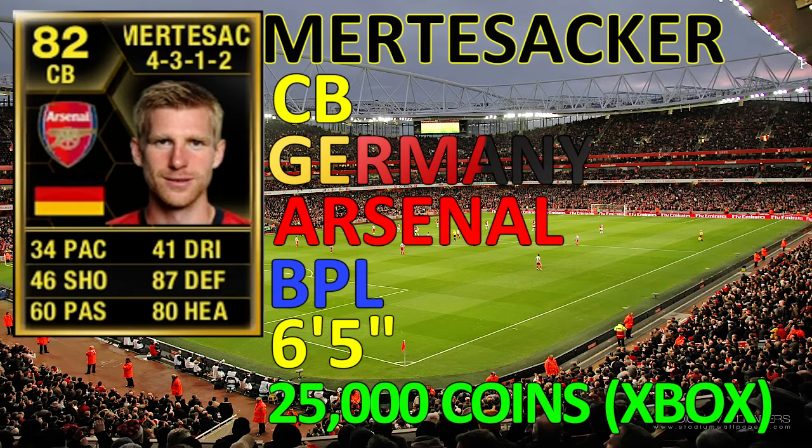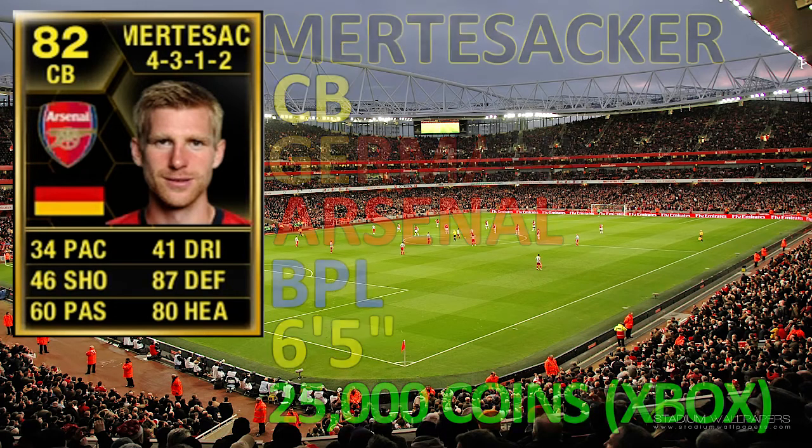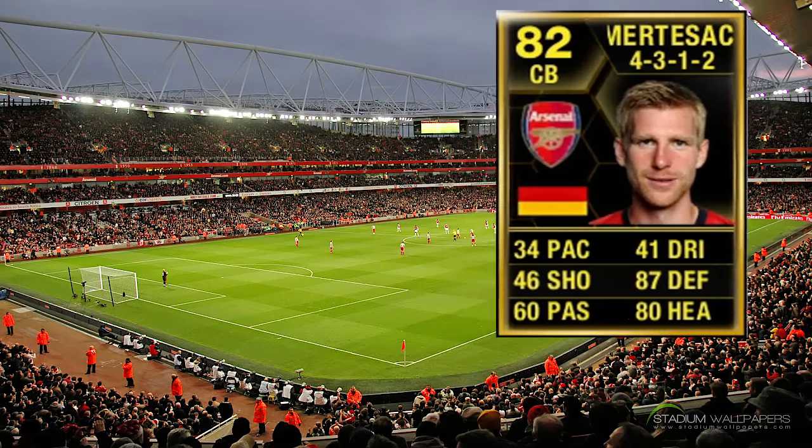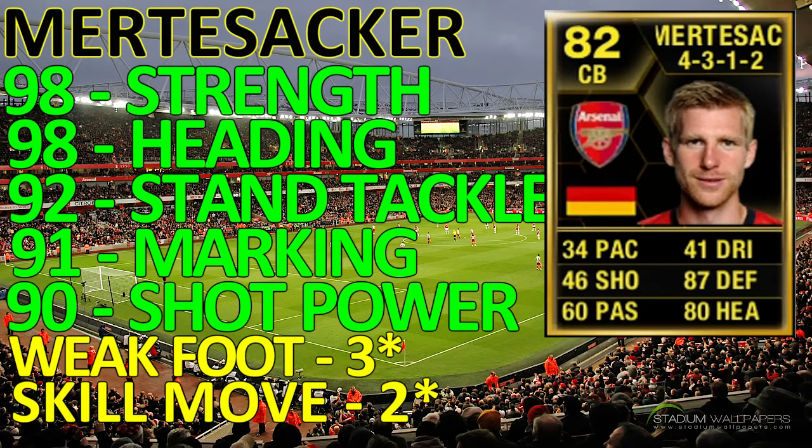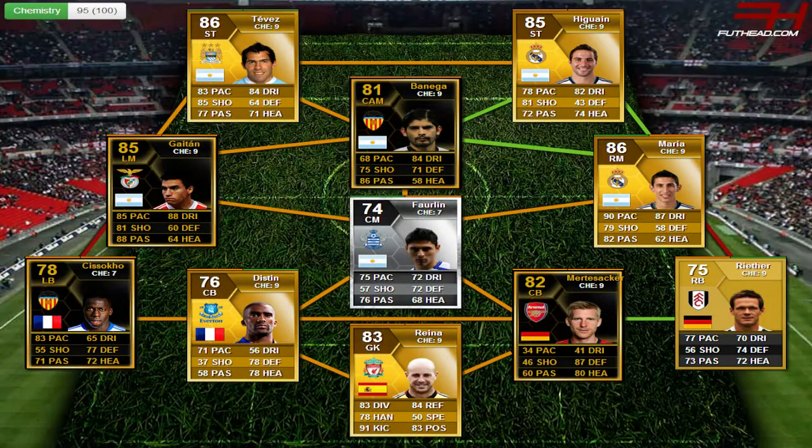He is 6 foot 5 and you can probably get him a bit cheaper than 25k now, but when I bought him he was 25k going down. His top attributes: 98 strength, 98 heading, 92 standing tackling, 91 marking, 90 shot power, weak foot 3, skill moves 2. Stamina 80, reactions 87, sliding tackles 80, and then pretty much the rest are either kind of 70s or moving down to 50s.